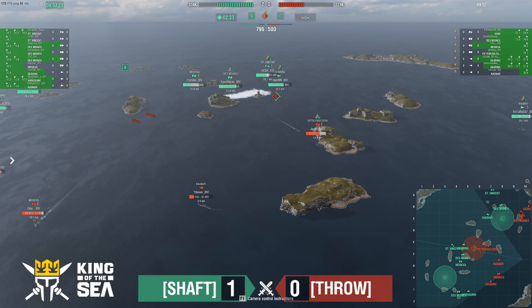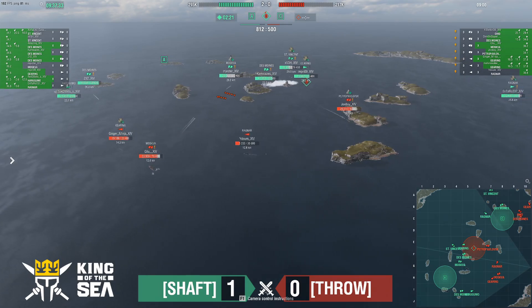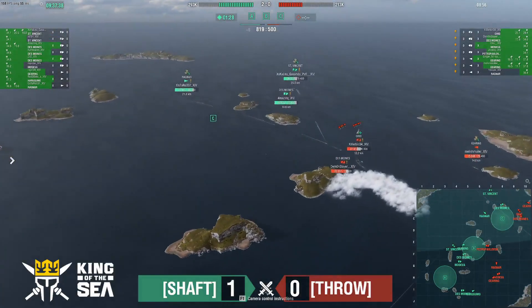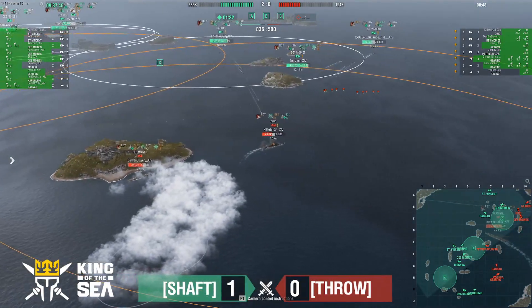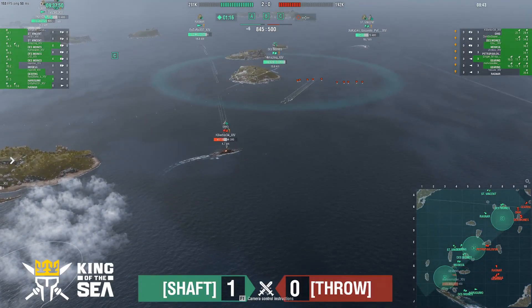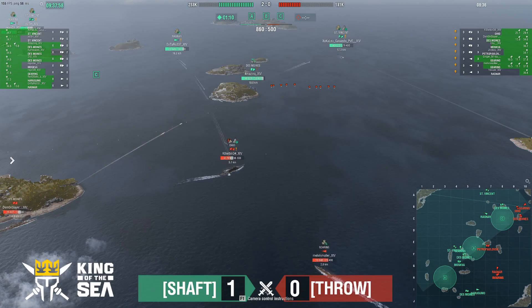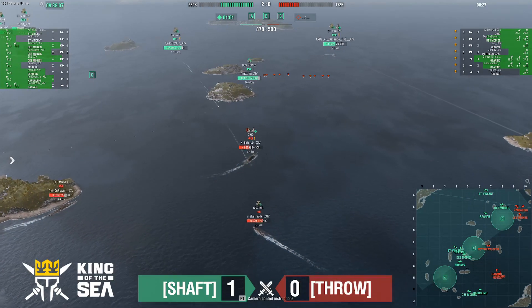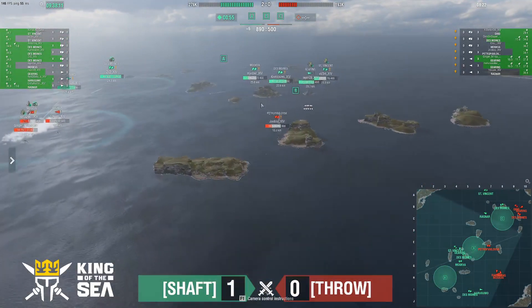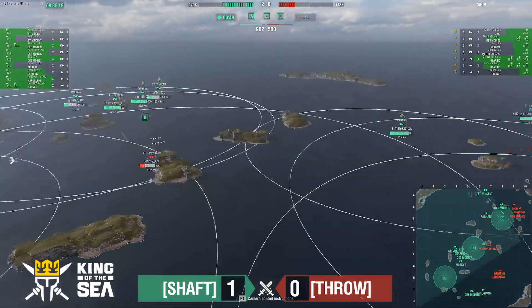If you're Throw, your hope is to finish off that Moskva and St. Vincent without losing ships and make an attempt at a comeback. But there's a ticking clock with the Des Moines and Harugamo push being executed up north. St. Vincent Gasondo down to 34,000 — he has heals ready but hasn't used one yet. Killer Bin taking a lot of damage, healing as he goes, but the Ragnar is farming him down. No great hits on that St. Vincent — he's been dodging very well. Ohio about to come around the corner on that Des Moines.